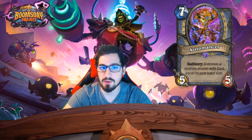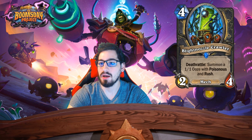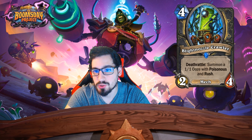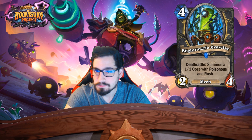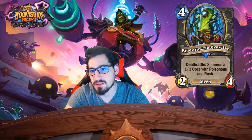Nozzle Crawler — four mana 2/4 Mech, deathrattle: summon a 1/1 ooze with Poisonous and Rush. Summon a 1/1 ooze with Poisonous — but it's a deathrattle, so if it gets silenced it's useless.